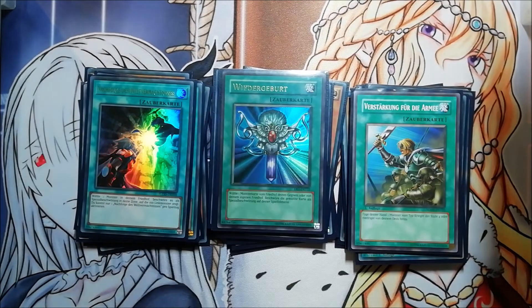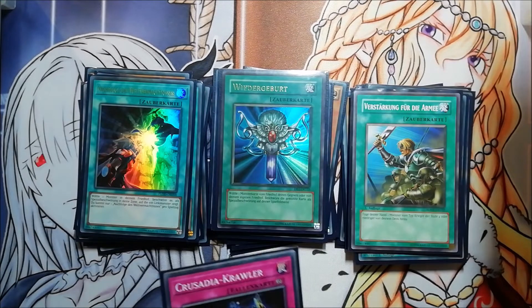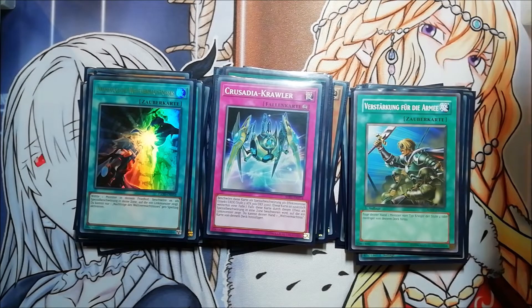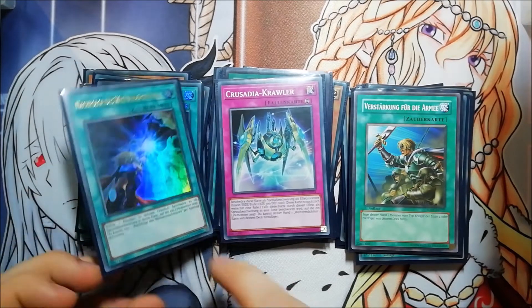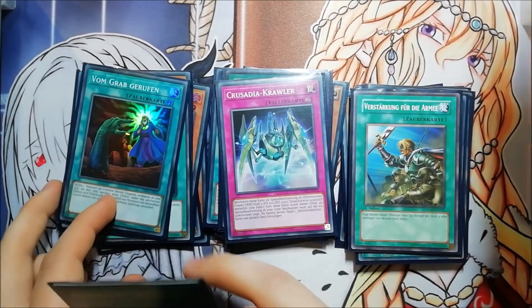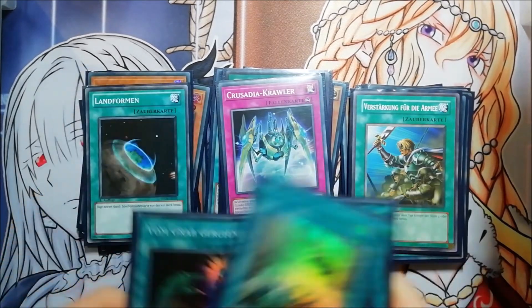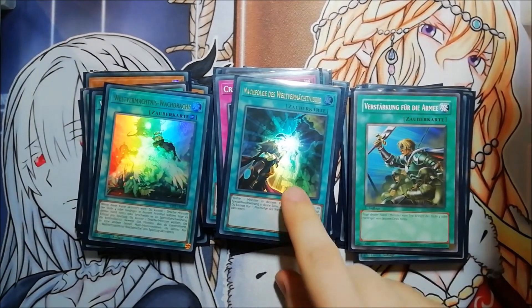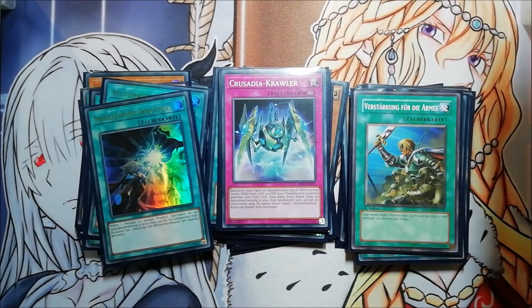Also one World Legacy Succession. And the last card is a trap card: Crusadia Crawler. This is a really good combo where you can build Equimax on the first turn, set this one, then have one more negate and also a search. You can search this card, or another Crusadia card, or even the World Legacy Crown. It's a really strong card.